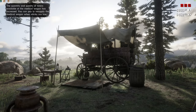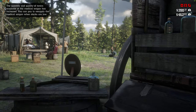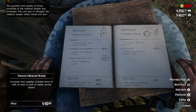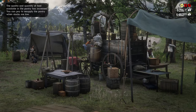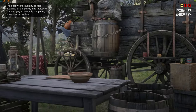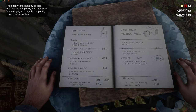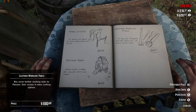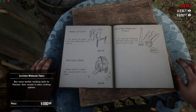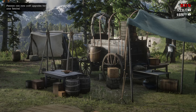With the ledger unlocked, pay to upgrade the medicine wagon twice, as this is a requirement to craft the tonic satchel. You must also purchase the leatherworking tools for Pearson, also from the ledger, in order to craft any of the satchels.